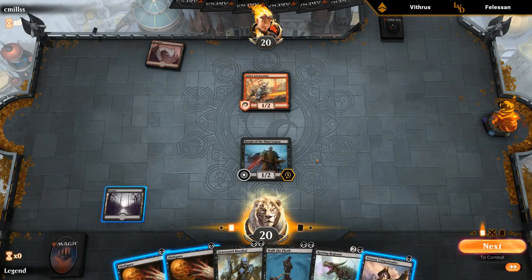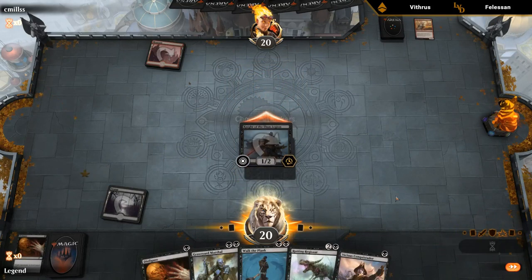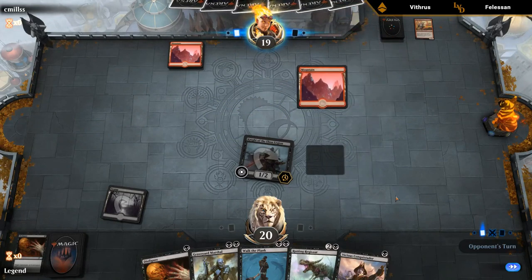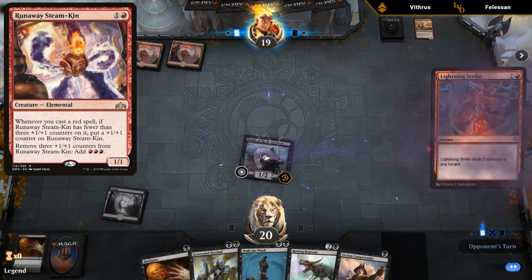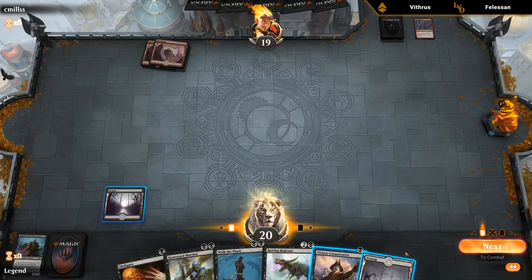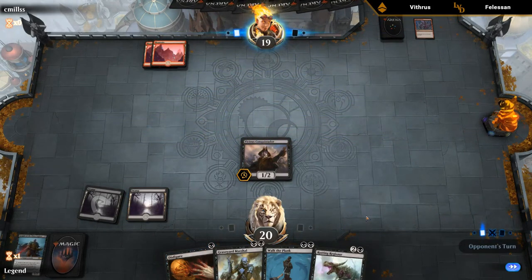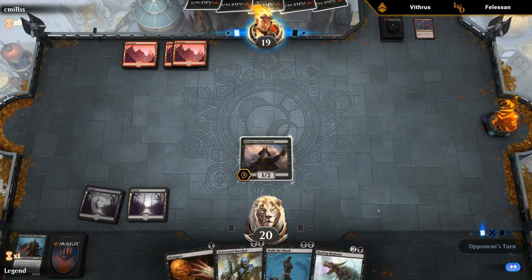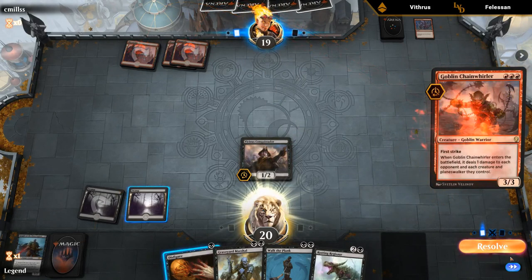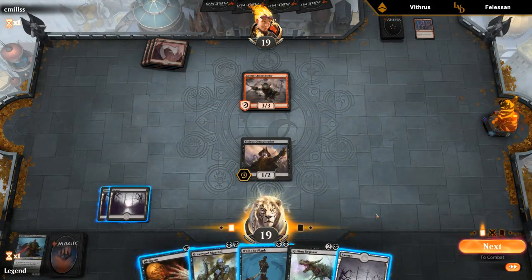There's a Lava Runner — happy to Disfigure that. Prevents any Wizard's Lightnings for one mana and prevents any Spectacle cards. If I didn't have a backup Disfigure that would be more questionable since we wouldn't have an answer for Steamkin. Opponent plays Lightning Strike on the Knight and a second land. I could play Graveyard Marshal but I wouldn't be able to activate it right away — so I kind of like Conquistador plus keeping up Disfigure a little more, and wait on the Graveyard Marshal until the opponent is out of burn spells.